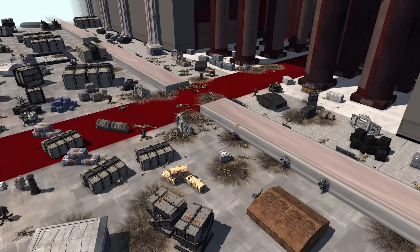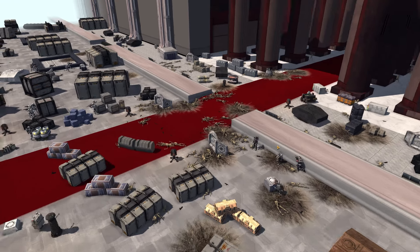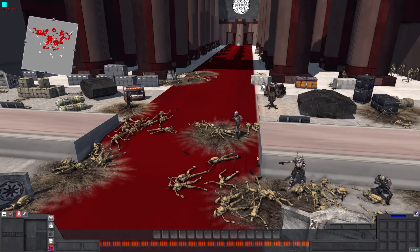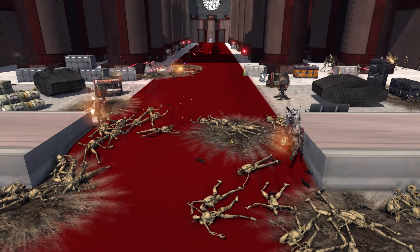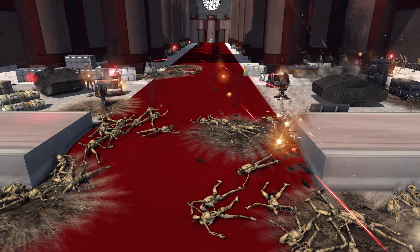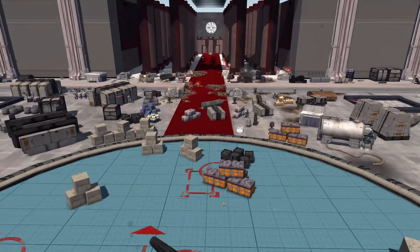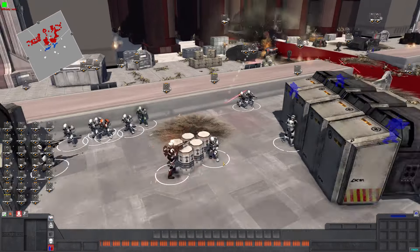They're grenading some already dead droids as they move up. Bad Batch is finally getting a little bit more aggressive on the battlefield. Poor Gregor has had to deal with all the pain today. Let's check the kill counts — this grenade launcher trooper has 91 kills. Fixer has 10, Boss has 7, Scorch has 2. Gregor has 13. Wrecker's got 14 kills.